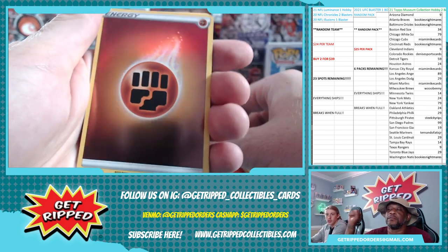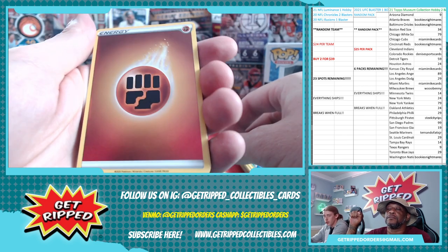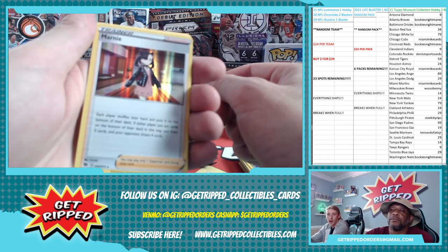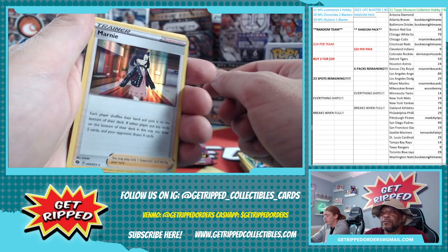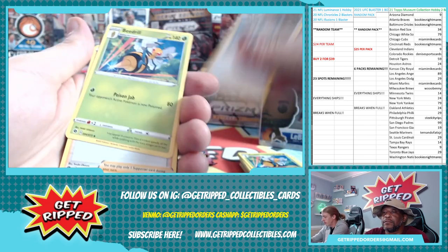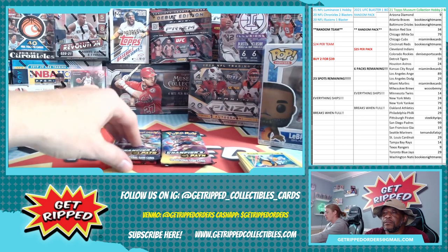Ooh, shiny energy - it's kind of sweet. A holo Marnie trainer card. Good start, it's a good start to the back half of packs.